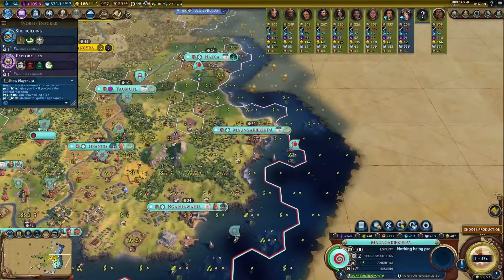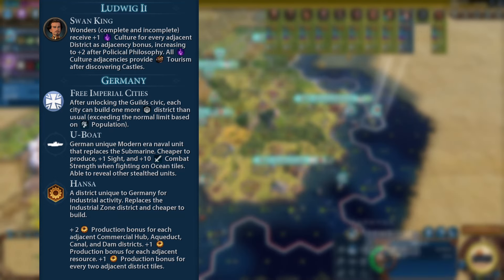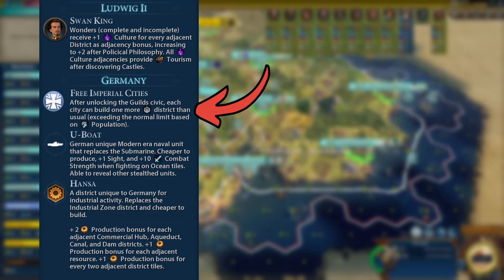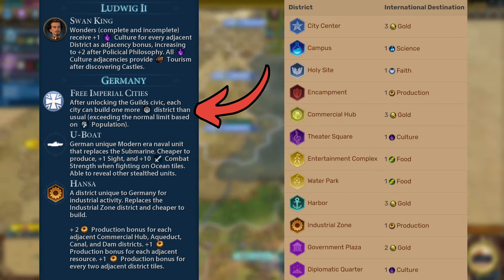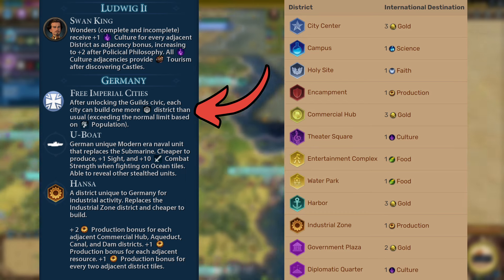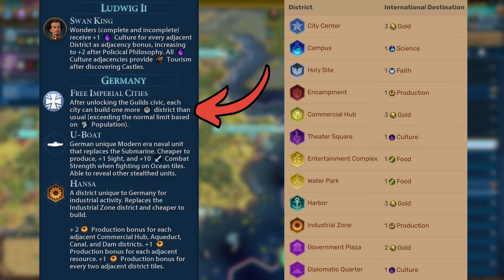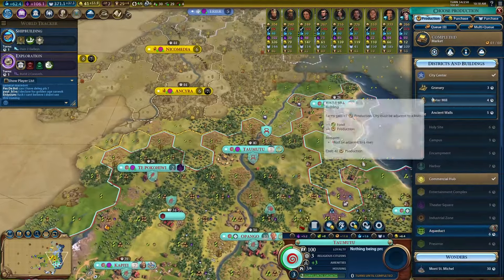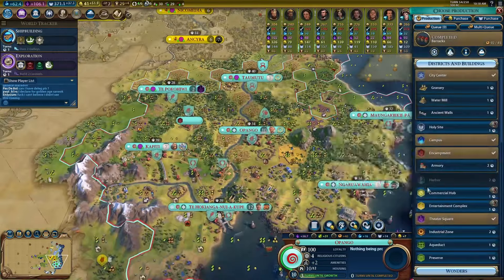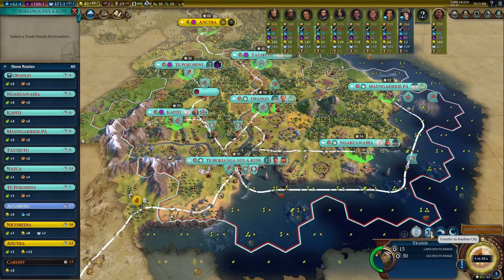The answer here is Germany, for two reasons. The first is that Germany's civ bonus allows them to build an extra district in every city upon unlocking the guild civic. As the yield of trade routes is based on the districts completed in the destination city, Germany is often an ideal partner for international trade routes. The second reason is that Germany is on the same coastline as us, allowing us to embark our traders across the water to gain substantially increased gold per turn. Here, on turn 54, we can see that we don't have any good options for sending a trade route from our capital city.